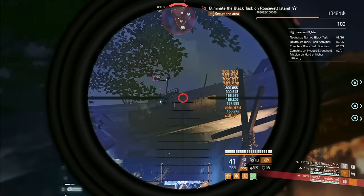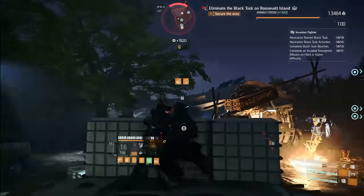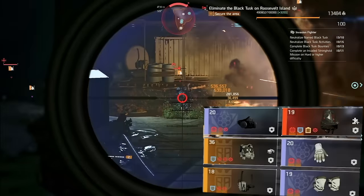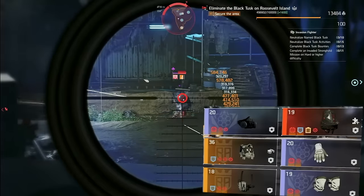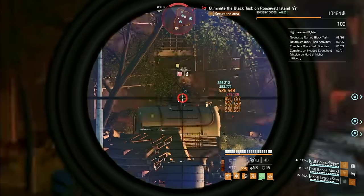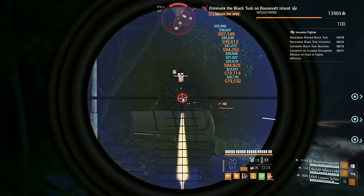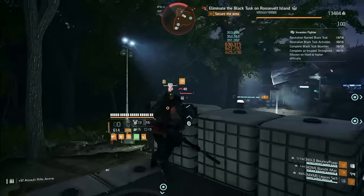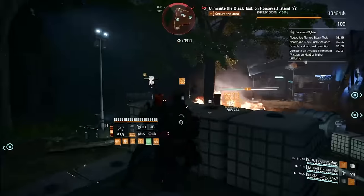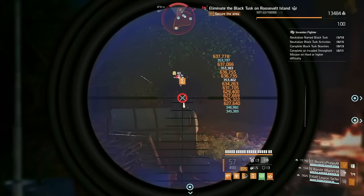What do you think matters most — landing more shots on target or maximizing the damage output of your build? That's a great question, and today we're introducing a new build that challenges conventional wisdom in The Division 2. This setup not only operates without two of the three typical damage talents, but it also consistently leads the pack in kills for legendary and heroic group play. Stick around as we dive into the details of this dominating build.